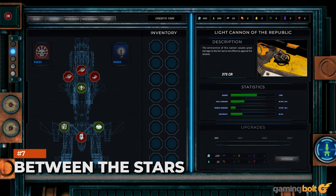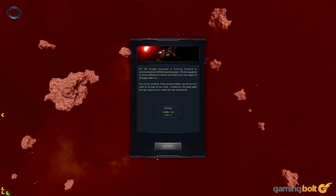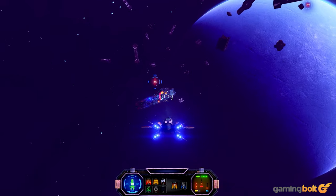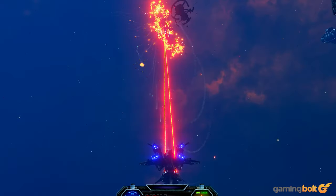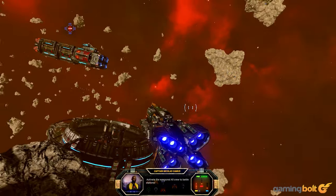Developed by Isolated Games, Between the Stars is a massive trek through space as you try to save the galaxy from the clutches of the titular Republic. The gameplay primarily revolves around traversing through levels in your spaceship and waging a fight against different enemy types. Your spaceship will gradually grow in power as you add more firepower to it, making the campaign a consistently enjoyable experience.